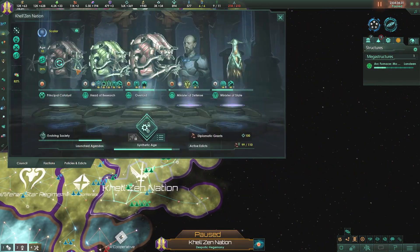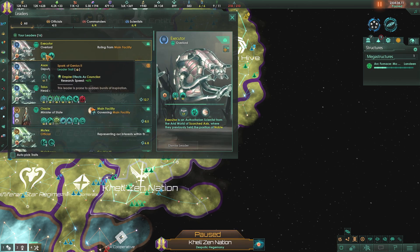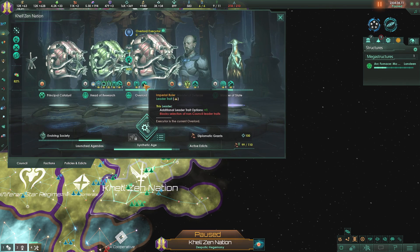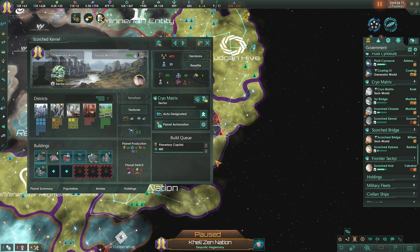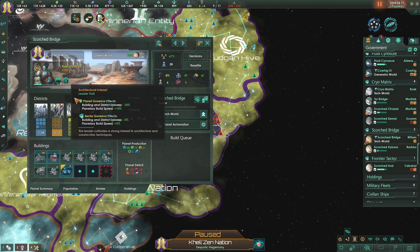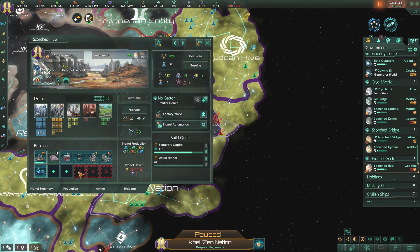We lost our leader again - our leader died again. We now have a new heir again, who is now idle, and he's a scientist with research speed. Our leaders keep dying over and over again. At least he's got research speed and additional leader trade options. We do have an idle leader, so we're going to find a world for them with some science going on. We'll just put him on that planet there - why not?